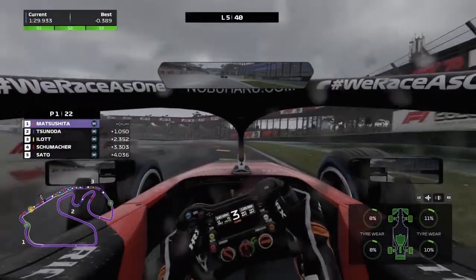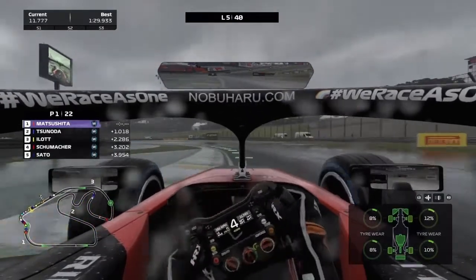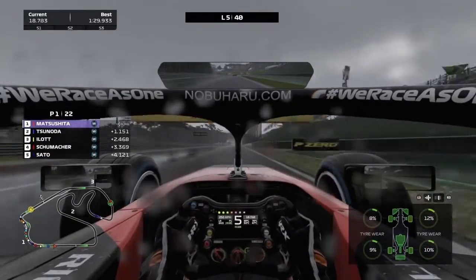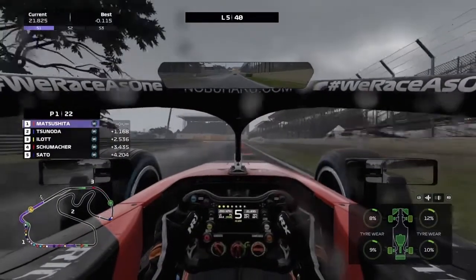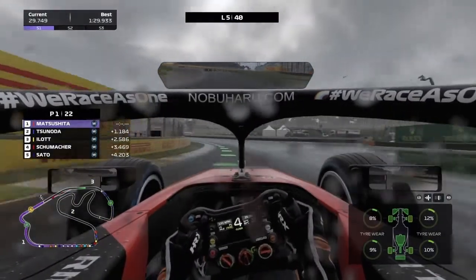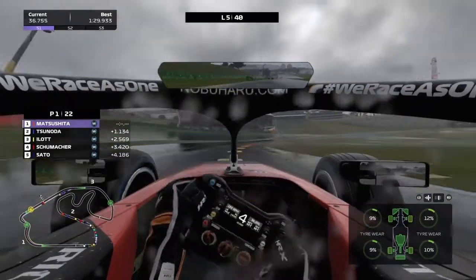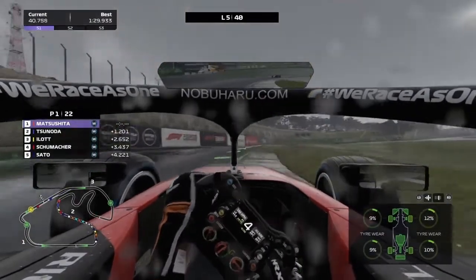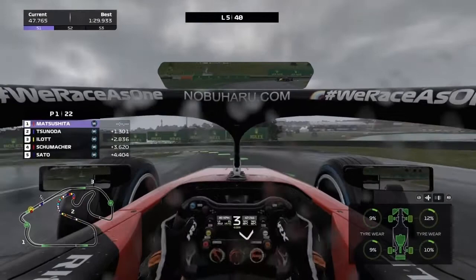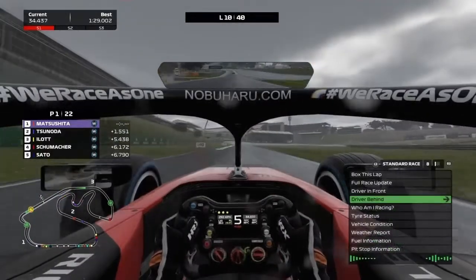Jeff confirms we just set a new fastest lap of the race. Slowly but surely I'm getting acclimatized to the conditions, but the car still wants to step out. We've pulled a bigger-than-one-second gap on Yuki Tsunoda, so we're reasonably comfortable. We go again and set a purple first sector. I go off the racing line now and again to make sure the tires stay wet, because we're starting to drive a dry line onto the track. Wet tires keep their temperature better and don't wear as much if you wet them occasionally by going off the racing line.